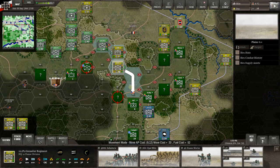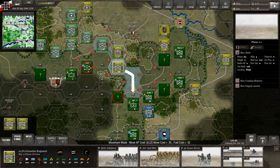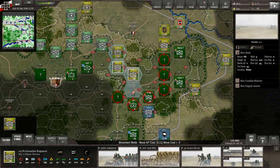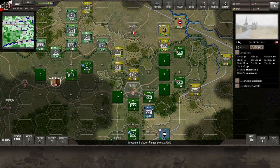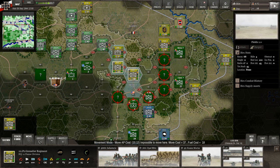Do we know if something is in this hex? Let's check the hex stats — the hide value is higher than the recon value, meaning we don't know if a unit is in there. Let's move this unit forward — we may get some intercept fire moving out of town, but we need to push down. The recon is 32 versus a hide of 34, so still uncertain. With all the activity we saw last turn, something is likely there.